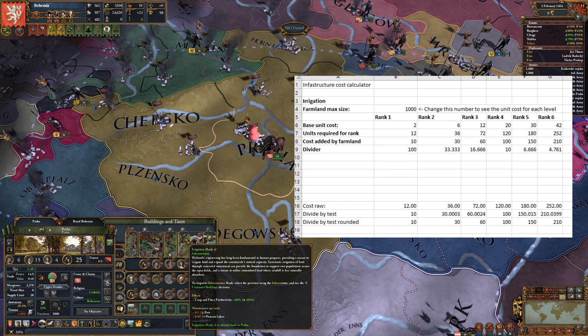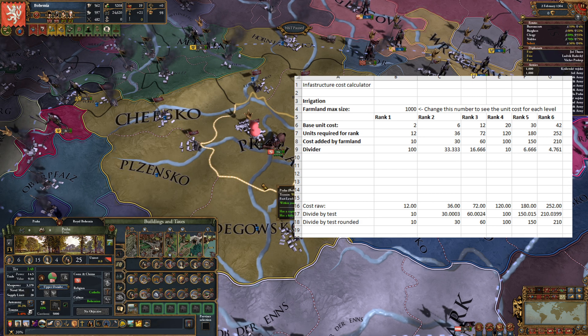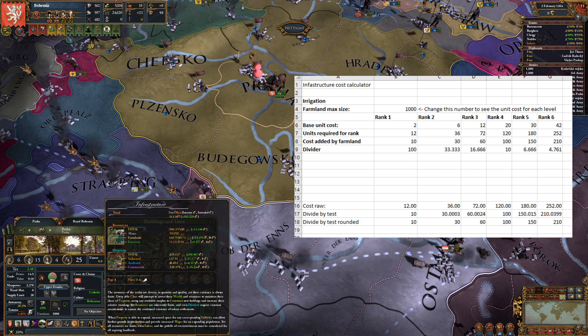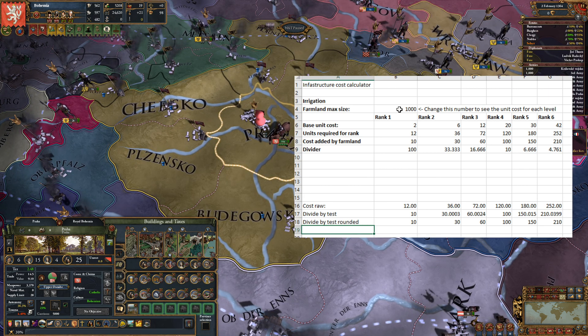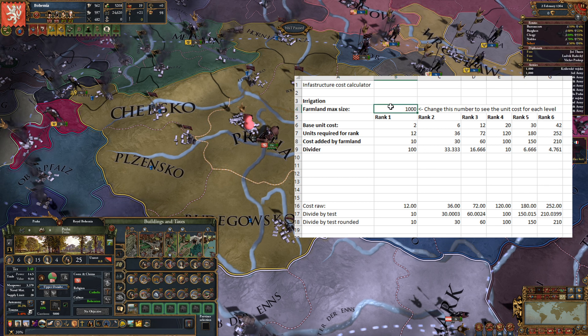Why in Prague to go to rank 5 irrigation does it cost 70? If we go here and look at the size of the farmlands property, you can see that under resources, total farmlands, the total max possible size is 272. It's not overlapping, so you put 272 in here.